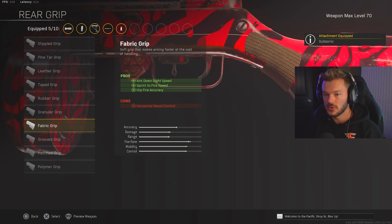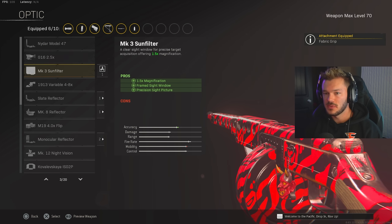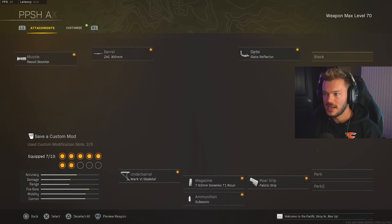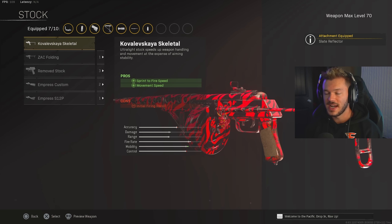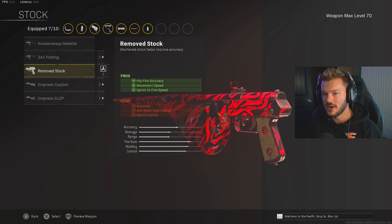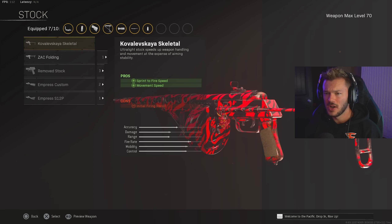In the rear grip section, we're going to throw on the Fabric Grip for ADS speed, sprint to fire, and hipfire accuracy — it's going to help speed this build up much like the Mark VI Skeletal. Don't worry about that horizontal recoil control loss; it's really not going to be unmanageable. In the optic section, we're going to throw on the Slate Reflector — we just always run the Slate, it's the best thing on this gun. In the stock section, I'm going to throw on the Colviskaya Skeletal for sprint to fire and movement speed — definitely the premier choice for this build.